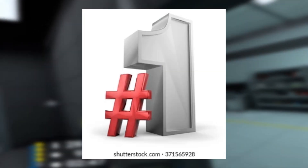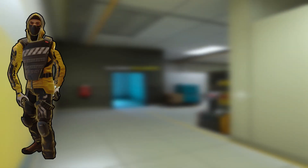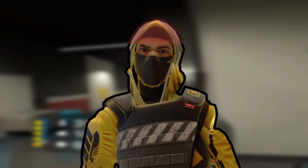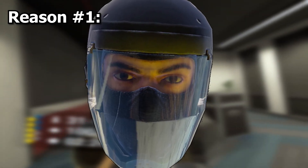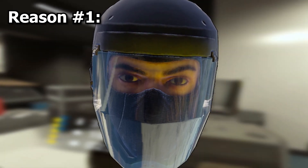Moving on to aiming, the number one most important thing you need to learn is crosshair placement. In Breachers, you want to aim for around the top third of a player's head and hold your crosshair there at all times. This is for two reasons. The first is that heads in this game are huge — more than people realize. Even at longer ranges, the head stays a big target that you can always hit, removing the need to aim for the neck or upper chest like you might in other games.